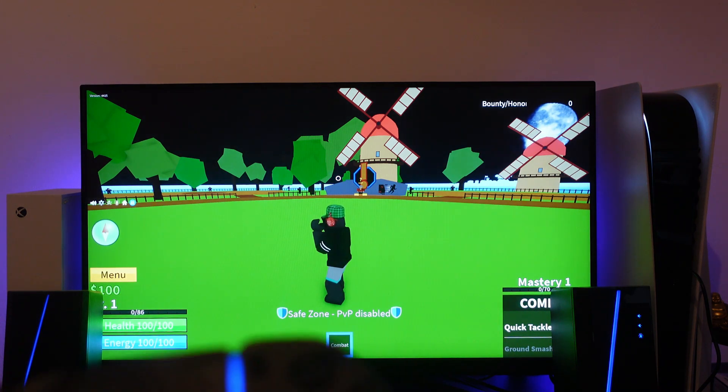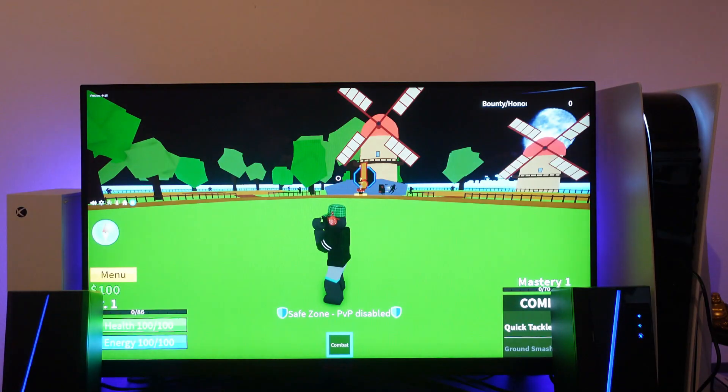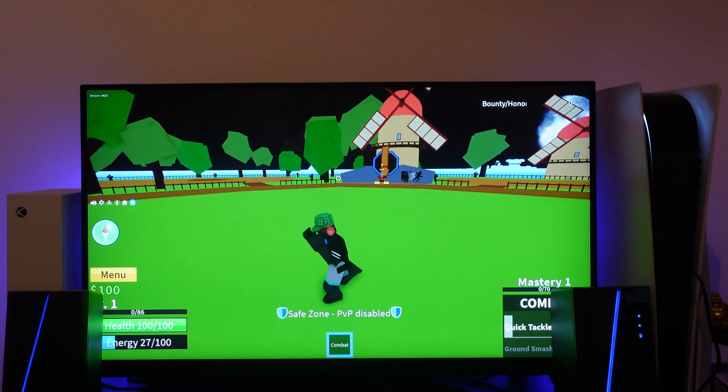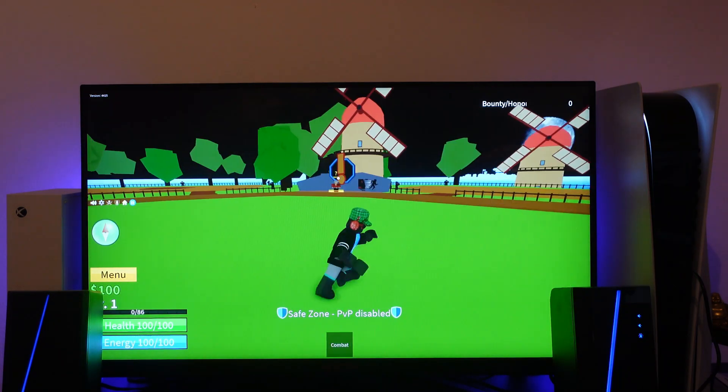Now whilst you're in combat mode, press the Square button on your controller. When you press Square, you do this kind of dash — as you can see. So all you need to do is hold L1 to go into combat mode, then press Square and you do the dash.